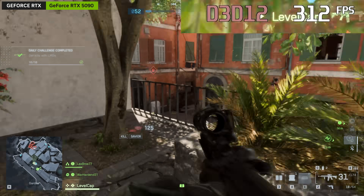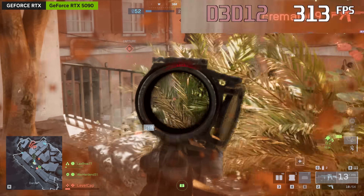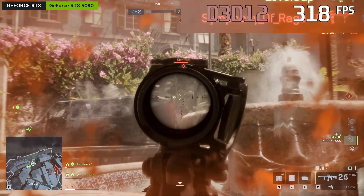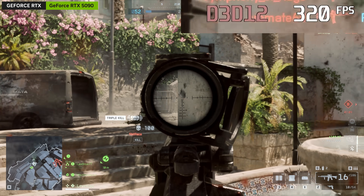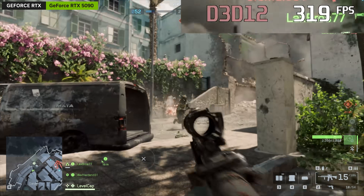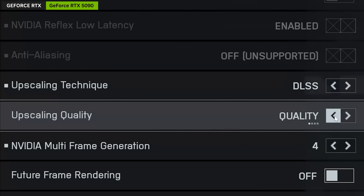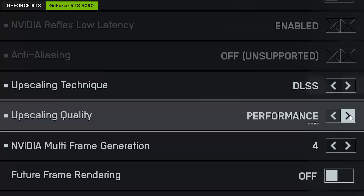It's become an absolute no-brainer to turn on DLSS whenever it's available — it'll just give you more FPS with no perceivable image quality loss. You also get control over the quality as well; you can adjust the upscaling quality in the settings menu. When I play at 4K, running on Performance mode tends to give me incredible results and I can't notice any sort of image quality degradation.